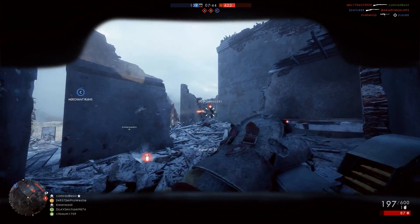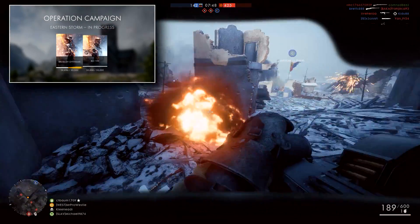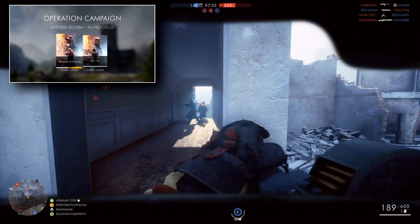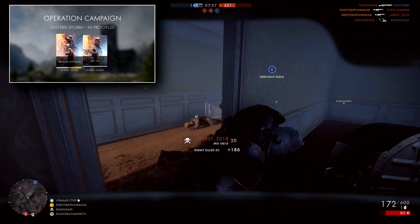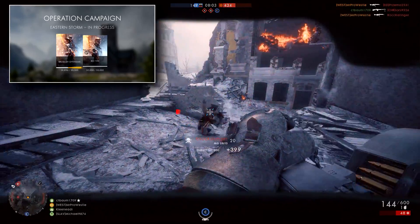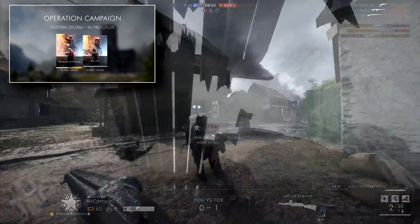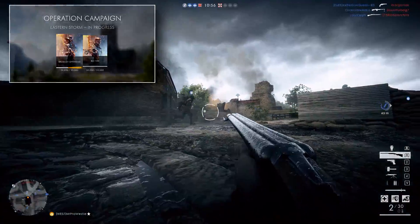Lastly, a brand new operation campaign is launching on November 22nd — this one is called Fall of Empires. It combines two base game operations, Conquer Hell and Iron Walls, and will reward players for completing both with Operation Battle Packs. This is exactly like Eastern Storm, only this time all players will be able to take part because these are base game maps — the previous one was premium only.